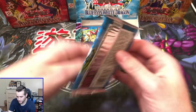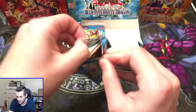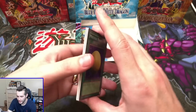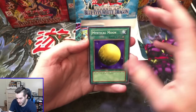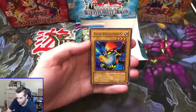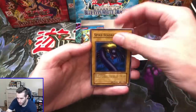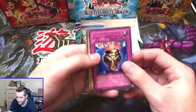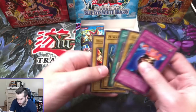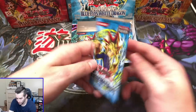Next pack up — can we get the Secret Rare? Can we get another Ultra? Can we get another Super? Trihorn Dragon, Mystical Moon, Dark King of the Abyss, Fiend Reflection number two, Spike Seedra, and Dragon Capture Jar — captured our Trihorn Dragon and put it in a different pack. Labyrinth of Nightmare. Where is that Secret Rare? 13th pack of the 18 — we're getting close to the end.